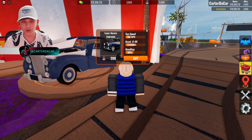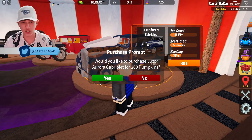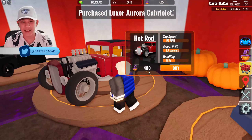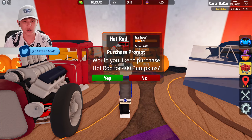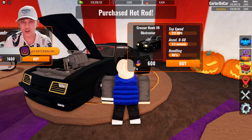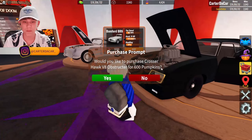I think we're going to start with the cheapest right here, the Rolls Royce — they call it the Luxor Aurora Cabriolet. Purchase that for 200 pumpkins. Next up, the Hot Rod, 400 pumpkins — I'm going to go ahead and purchase this right now. There we go. The Crosser Hawk V8 Obstructor, 600 pumpkins. Let's go ahead and buy it. Perfect.